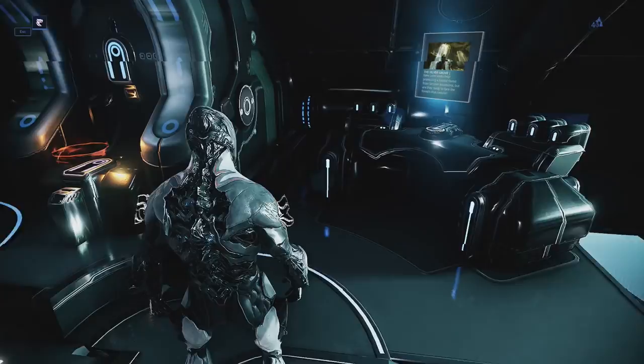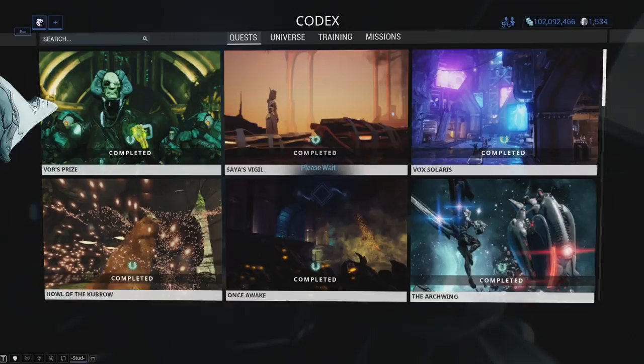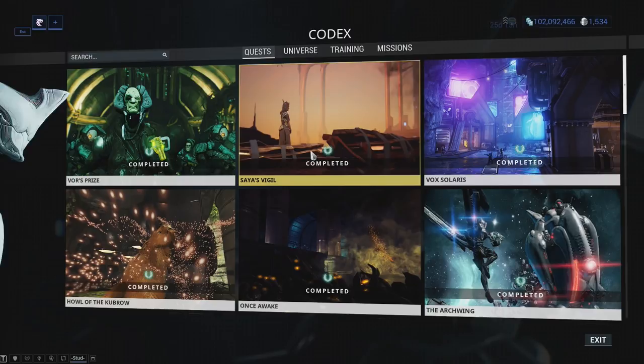So let's go ahead and start at the codex. Your codex is your main hub for a lot of information in Warframe. To begin with, we have the quest tab, and this is where you're going to track and view what you have to do to get to other quests in the game. This is basically your number one to-do list as a new player in Warframe, but I can't really talk anymore about this tab without spoiling anything. So we're going to move on to the universe tab.